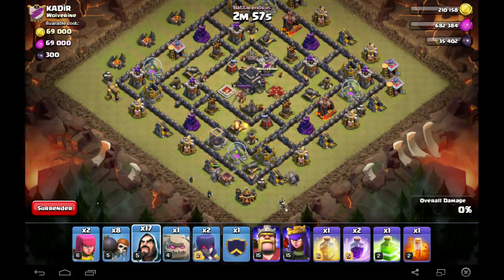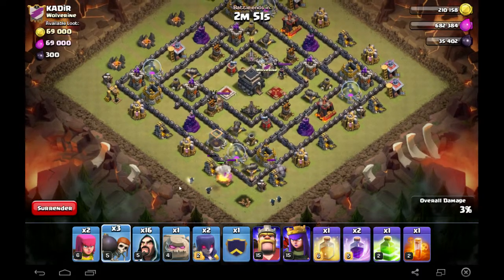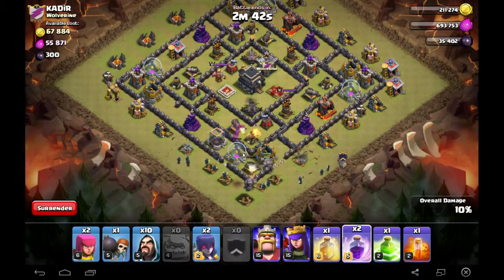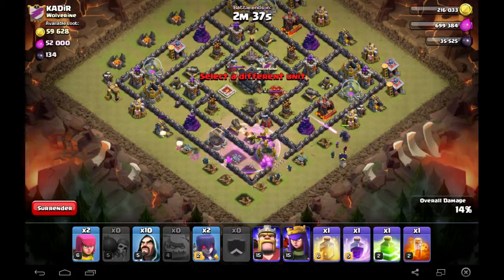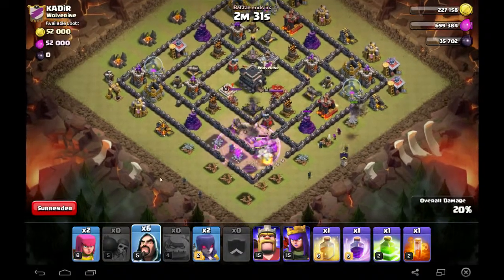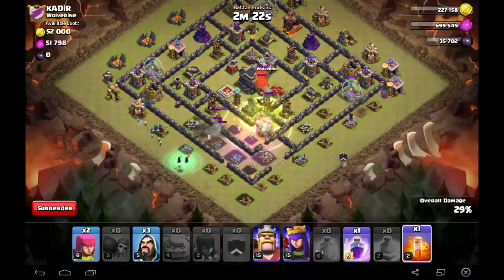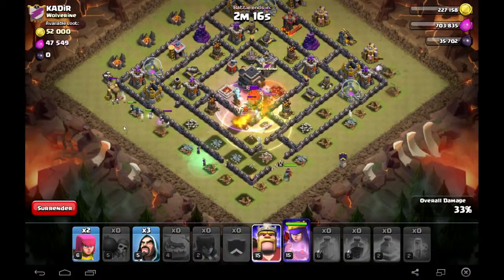The golem is going down — just putting some wizards in. CC is out, and then another golem. Spreading those wizards out quite nicely. I'm gonna drop my CC right over here, get the haste spell going there, and now we just attack. It's quite stressful so I'll try to talk as much as possible. CC troops are deployed — I just want to get those going.